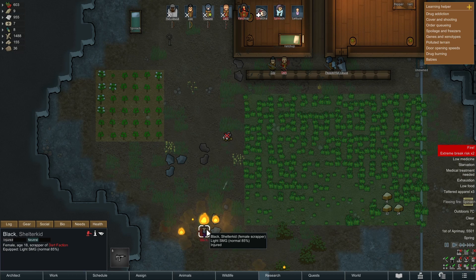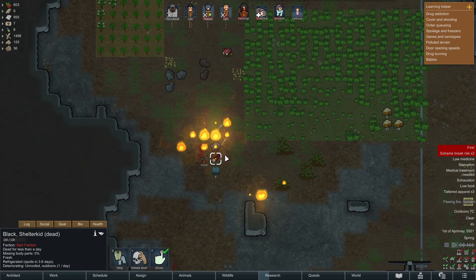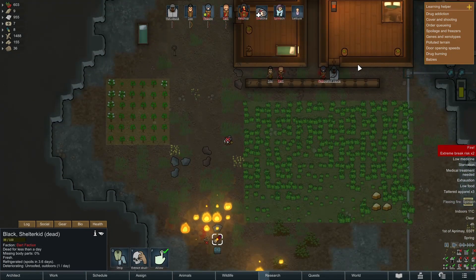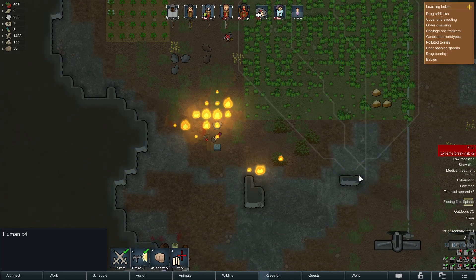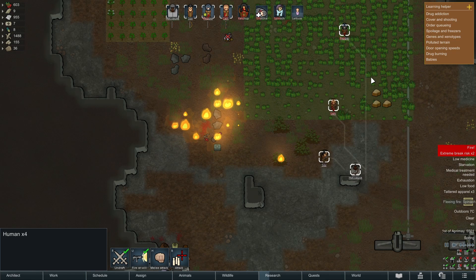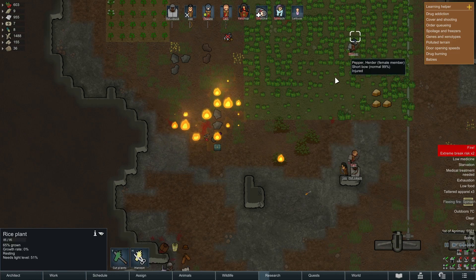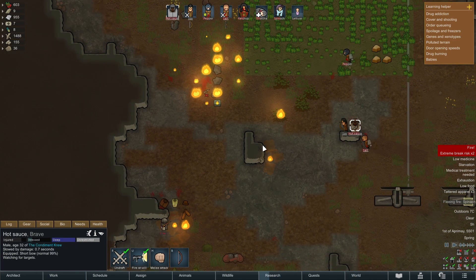Had I been smarter I would have sounded the retreat, or set up a trap maze or tunnel - something we'll look at later. We took out that guy. The flame bow has its uses as well as its negatives: it starts fires which is great for dealing with certain enemies. For whatever reason I didn't send Pepper back.